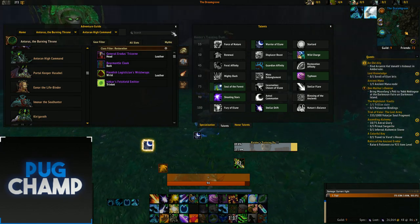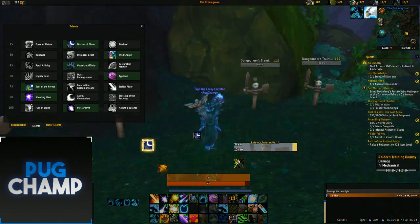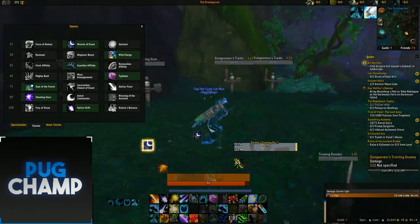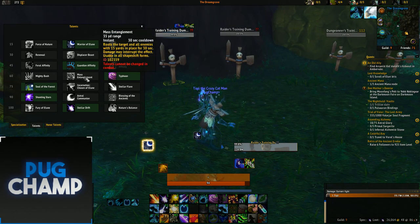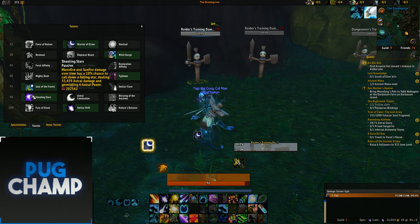The next talent is down to you — I like Wild Charge because it functions like a disengage. For the defensive row I take Guardian Affinity since taking less damage overall is better for raiding than Restoration Affinity. For the CC row, on fights like Eonar you'd want Mass Entanglement to slow adds, but I just take Typhoon for simplicity. For the next row, always take Soul of the Forest for both AOE and single target.